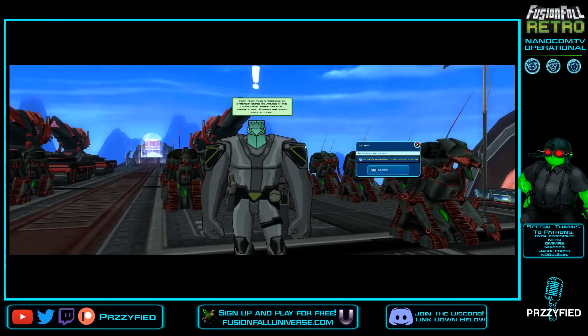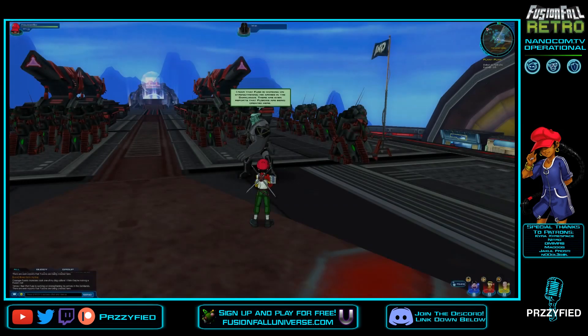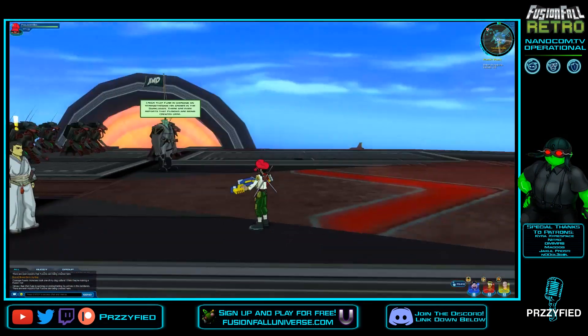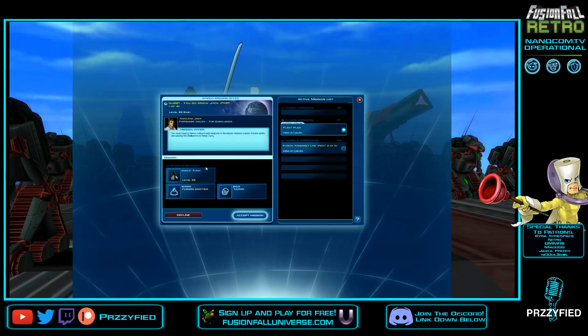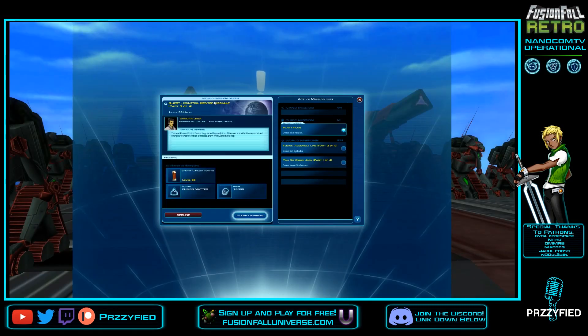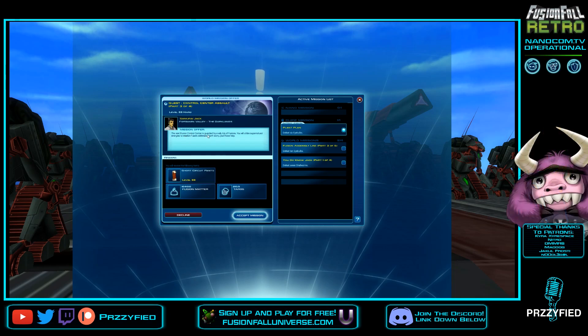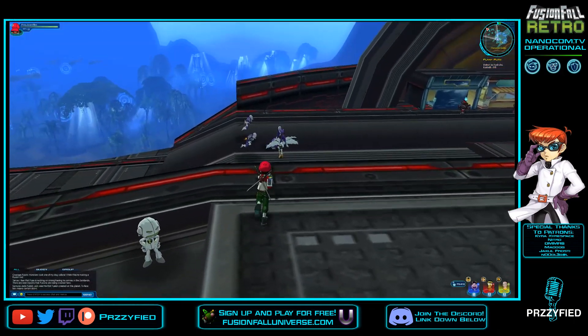Jack and Tetrax also have missions for us. Fusion Assembly Line Part 3 — the Eye Bulbs in Hero's Hollow were prepping the site for Fuse's machine. If you take some of them out, you may stall the construction. We also have 'You Do Know Jack' — you must travel to Hero's Hollow to add weapons to the Master Weapon Arsenal; ancient spirits are causing the Shell Worms to frenzy. And Control Center Assault Part 3 — the next Fusion Control Center is guarded by a trio of Fusions; you'll utilize Supernatural Energies to weaken Fuse's defenses.